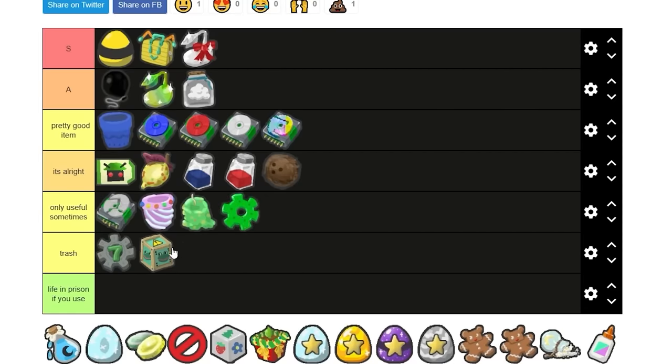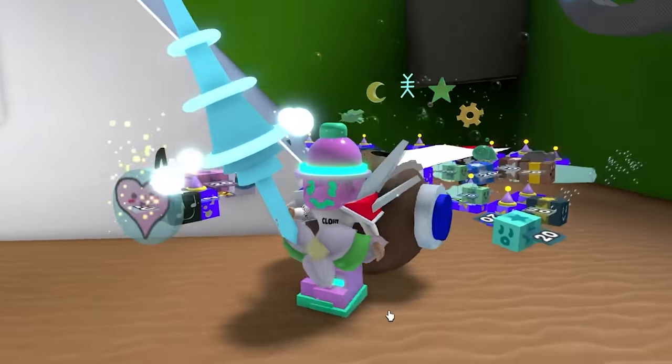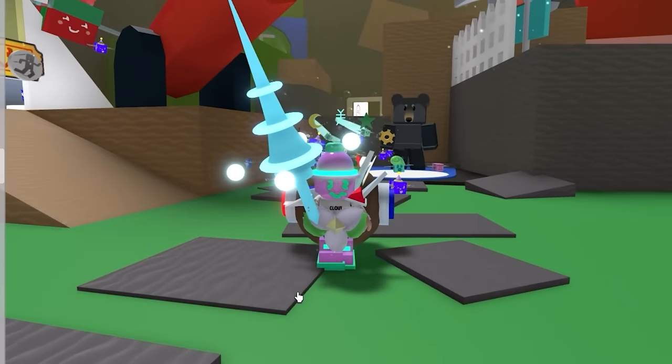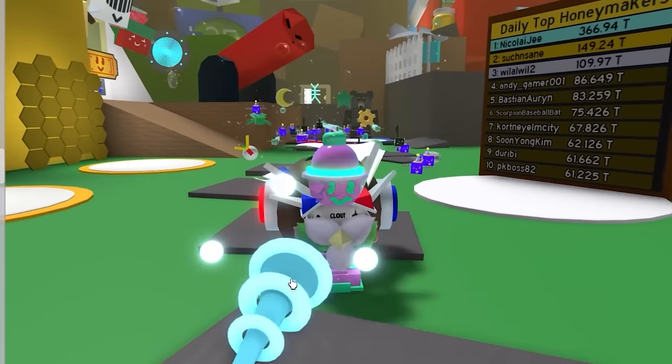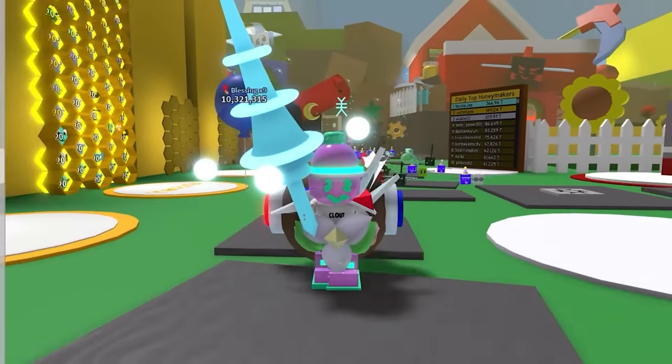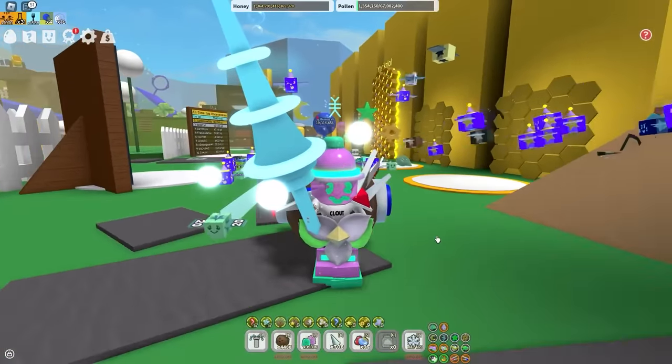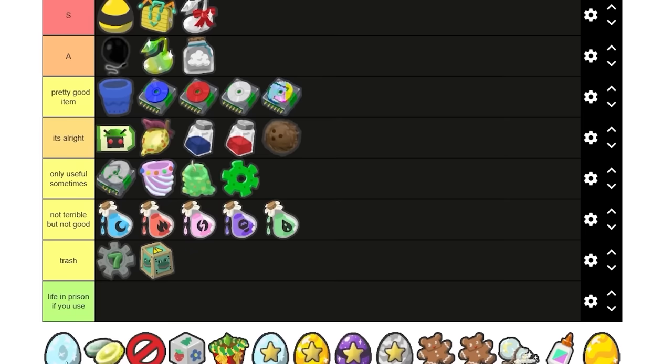And now we have clogs from the robo-party — only useful sometimes, because you can literally only use them inside the robo-party. I'm gonna put the comforting vial in with the rest of the vials — not terrible, but not good. I do have to admit vials have saved my boost after my macro stopped working in the middle of the night. But there's no way of really getting them — you can only get them during Beastmas, and even then they're hard to come by.